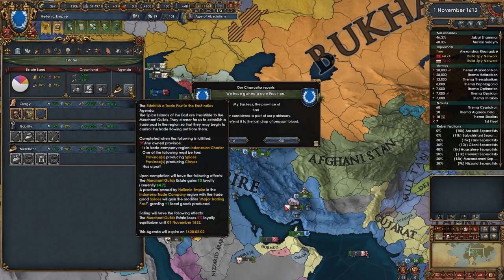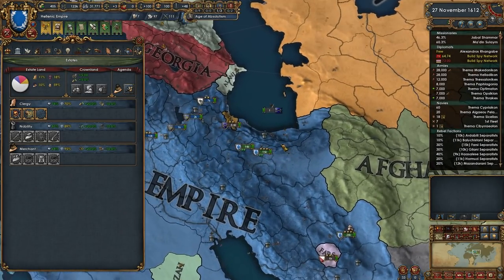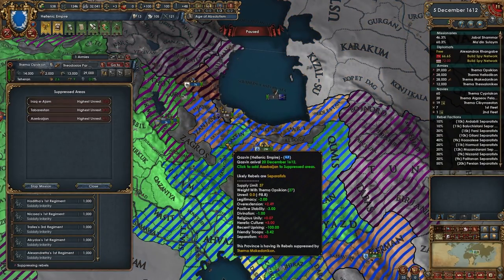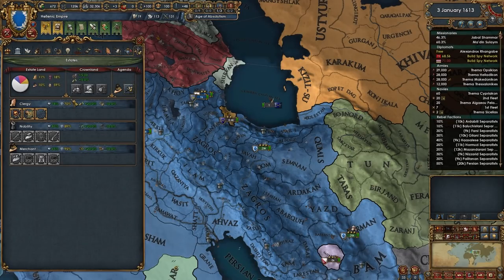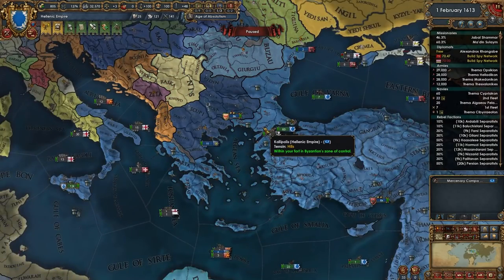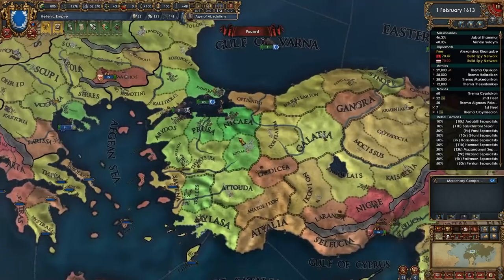I probably should save up my money and get that trade company. Last I looked it was about 2500 or so that we were going to need in order to buy that. Maybe we'll do it, maybe we won't — it's not really a big deal. We definitely need to get this 60 here, so we still have plenty of time. Let's put you guys on trade power.